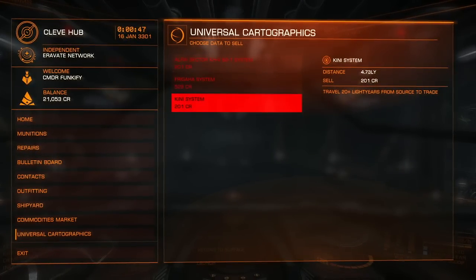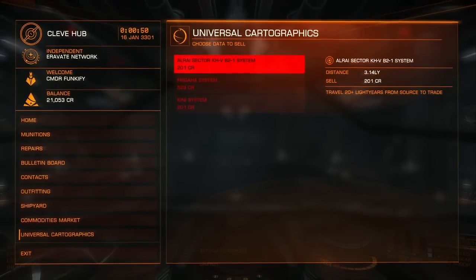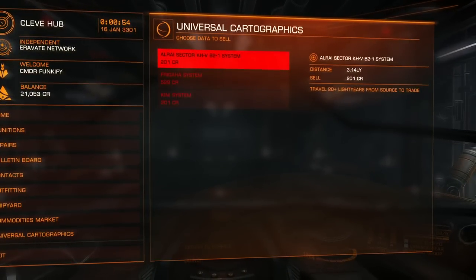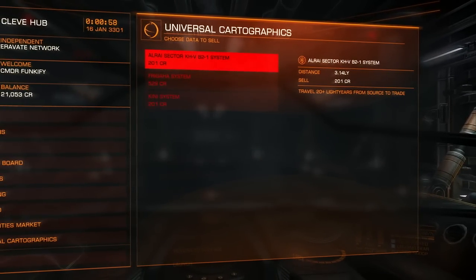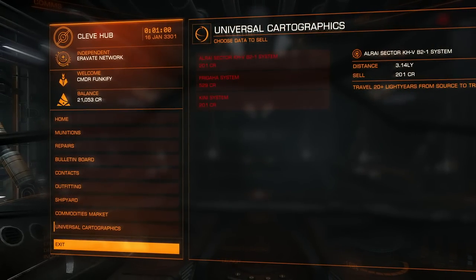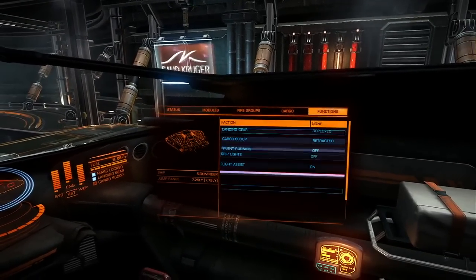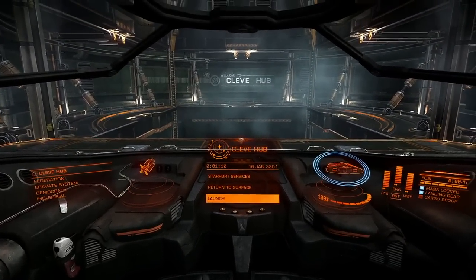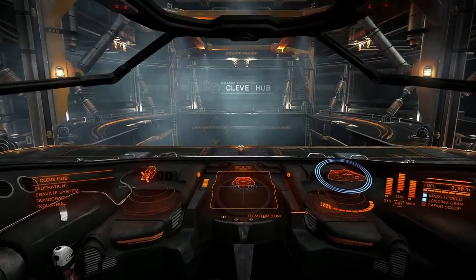If you're carrying cargo you lose it of course. You can also explore and sell your cartographic information — but you have to travel 20 plus light years away from where you found it to sell it. You can also mine if you outfit your ship with a mining module. What do you say we just fly, get out there in space, and take that scrap mission? Let's launch.